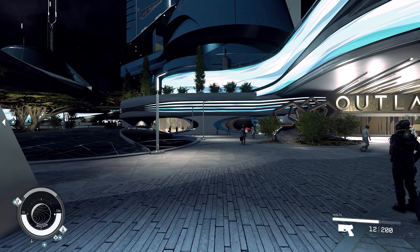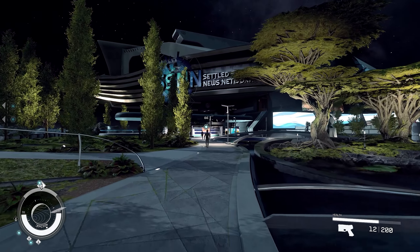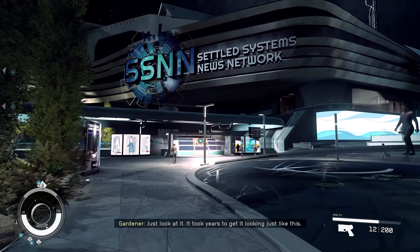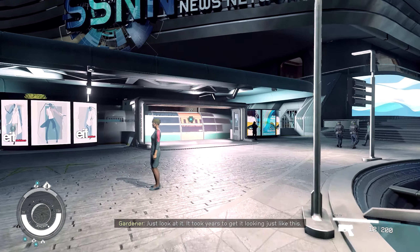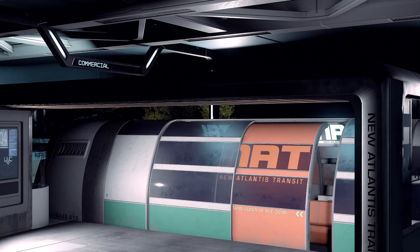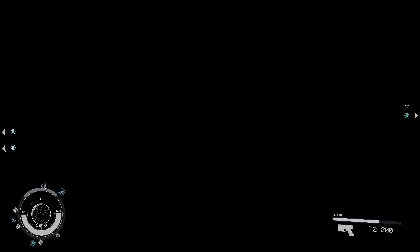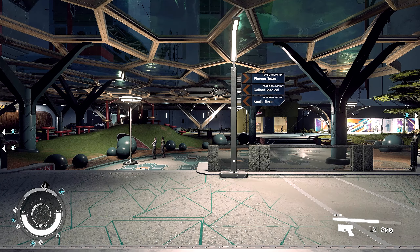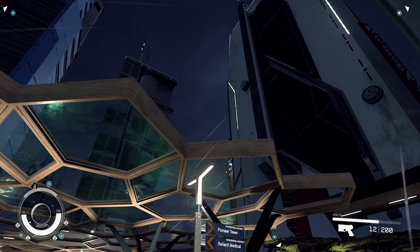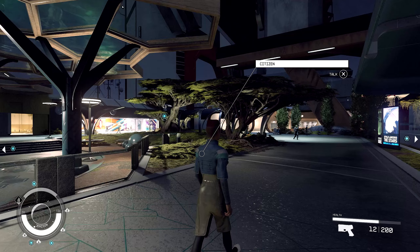So that was pretty much it for the commercial district - we'll just head over to one of the other ones. SSNN is the Settled Systems News Network - got it. But yeah, we'll just head to another district and pick up the rest of these. Residential. The weather has turned in the residential district - a little bit of lightning. I don't know if that has any bearing on anything really. So what do we got? The Pioneer Tower, the Reliant Medical, and the Apollo Tower.